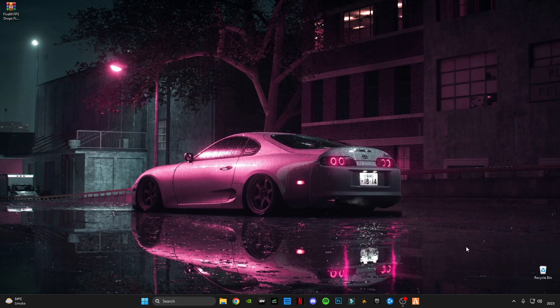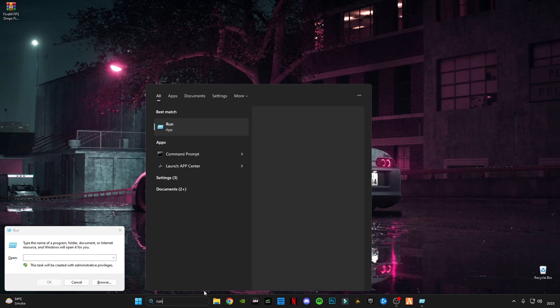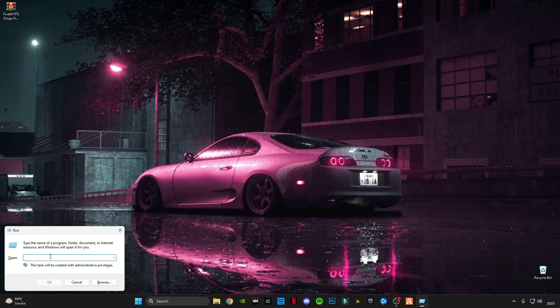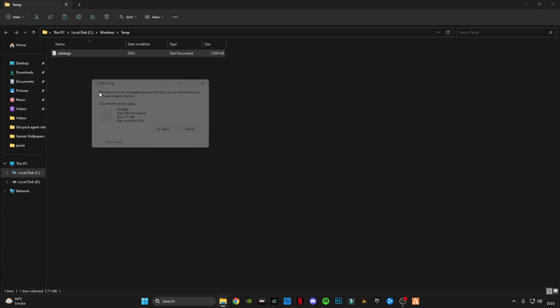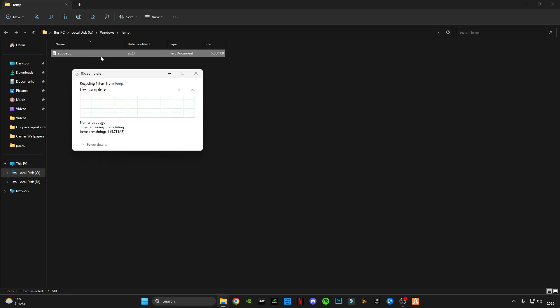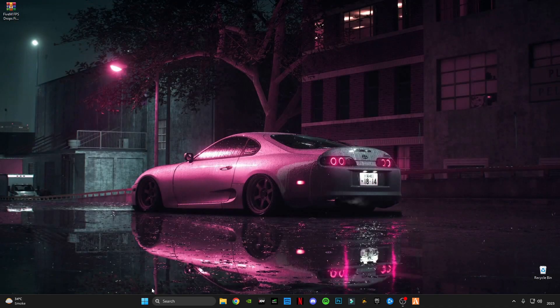First of all, you have to press Windows plus R from your keyboard to open the Run command, or you can also type 'Run' in the search bar and run as administrator. Type '%temp%' and clear all the files in it. Press Ctrl+A, then Delete on your keyboard, and skip any files that cannot be deleted.